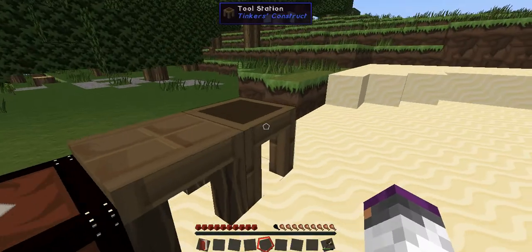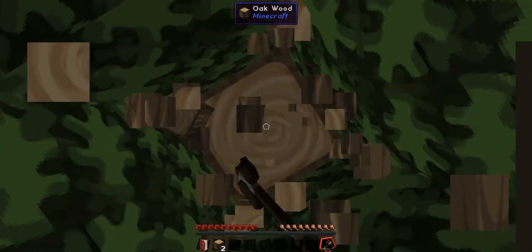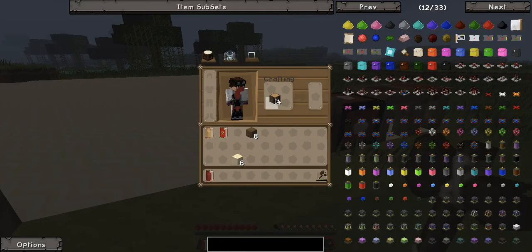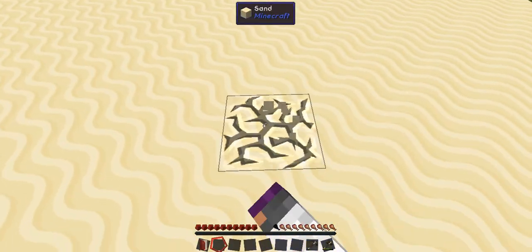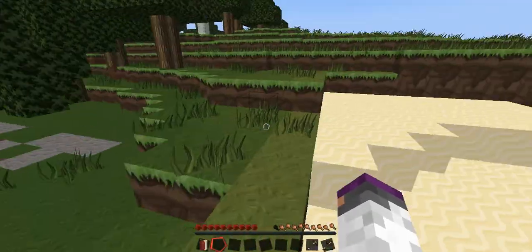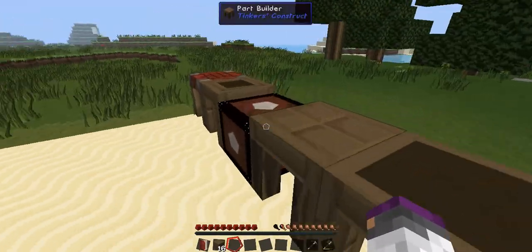First I'm gonna get stone before making that Tinker's Construct tool. I'm gonna make a normal wood pickaxe, as you do in Minecraft. Because this is Minecraft. And in Minecraft... I hear lava. I don't want lava around. Why do I hear lava? Is there a little lava... this is weird. Okay, sure. I can deal with it.